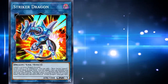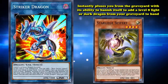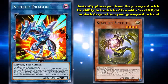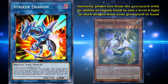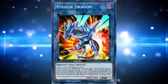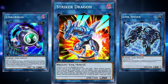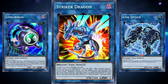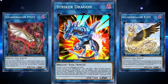Not only that, but there are plenty of low-level dragons that have graveyard effects that linking them off for Striker Dragon enables. The most common one is Starliege Seyfert, who instantly pluses you from the graveyard with its ability to banish itself to add a level 8 light or dark dragon from your graveyard to your hand. Even its one Link arrow is pretty useful. Typically you would want Link 1 monsters that have downward-pointed arrows so you can special summon more Link monsters, like with Link Karibo and Link Spider. But Striker Dragon's left-pointed arrow means that subsequent Striker Dragons can help you fulfill the graveyard conditions of Guard Dragon Pitsy or the now-banned Guard Dragon Elpy.